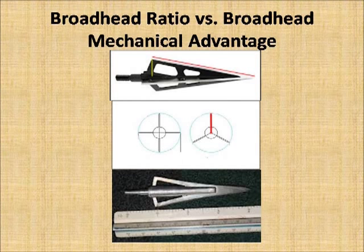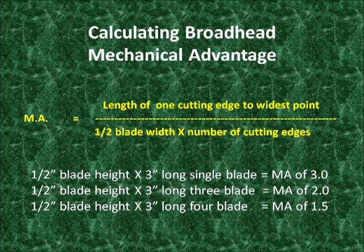When you calculate mechanical broadhead advantage, you take the length of the cutting edge and divide that by half of the cut width times the number of cutting edges. If you're looking at a single blade head, it's really easy — you just use the width of the cut at its widest point and the length of the cutting edge. If it were an inch wide, it would be a half inch high and you would have two cutting edges. You multiply half by two and you get one. If it had a 3-inch cutting edge, then you divide one into three and you have a 3.0 mechanical advantage.